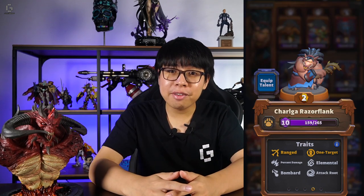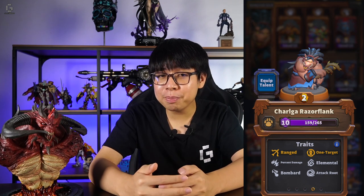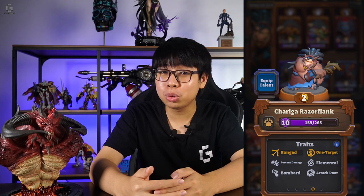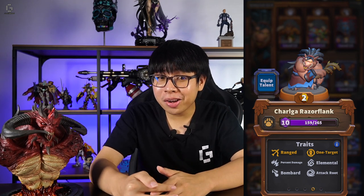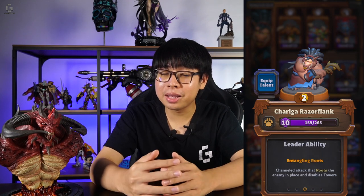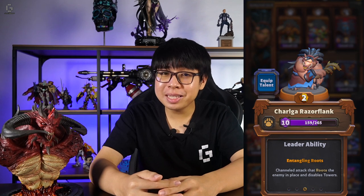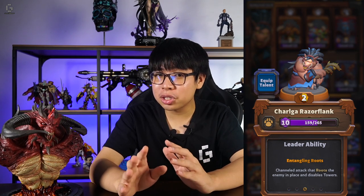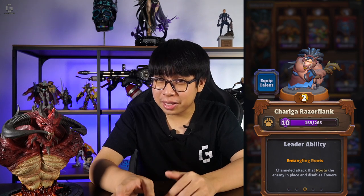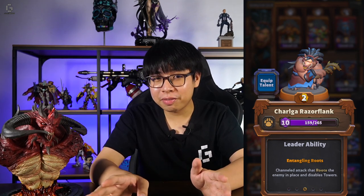We're halfway through the list, and for the beast faction there's Chalgar Razorflank. Chalgar is the cheapest leader in the game with a cost of only 2 gold. On top of that, Chalgar's a ranged unit, and any ground enemy target she hits is affected by Entangling Roots, her leader ability. If a melee unit gets hit, they basically just stand still and watch Chalgar murder them. It doesn't really do much against ranged units, but if a tower gets hit, the structure won't attack at all, making her really dangerous if left unchecked.